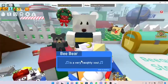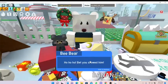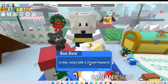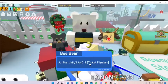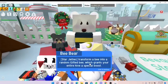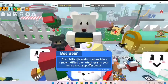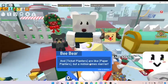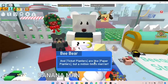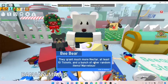Bee Bear says: 'Frosty the Snow Bear is a very naughty soul. Ho ho ho - bet you showed him! And now I'll show you something.' We got a Star Jelly and two Ticket Planters! Star Jellies transform a bee into a random Gifted Bee which grants your entire hive a special boost. Ticket Planters are a million times merrier than paper planters - they grant much more nectar, at least 10 tickets, and a bunch of other marvelous items.